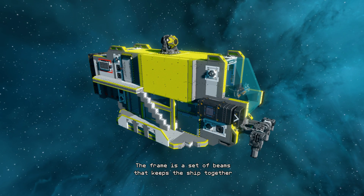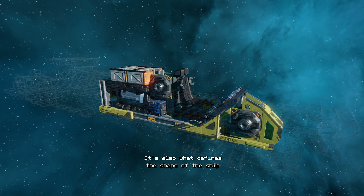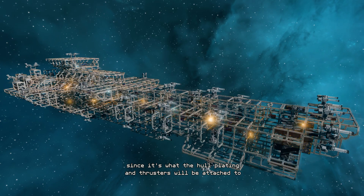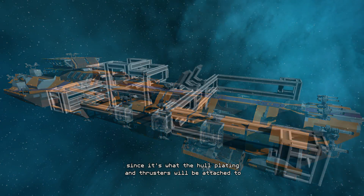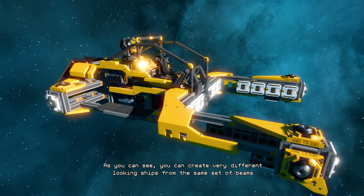The frame is a set of beams that keeps the ship together. It's also what defines the shape of your ship, since it's what the hull plating and thrusters will be attached to. As you can see, you can create very different looking ships from the same set of beams.